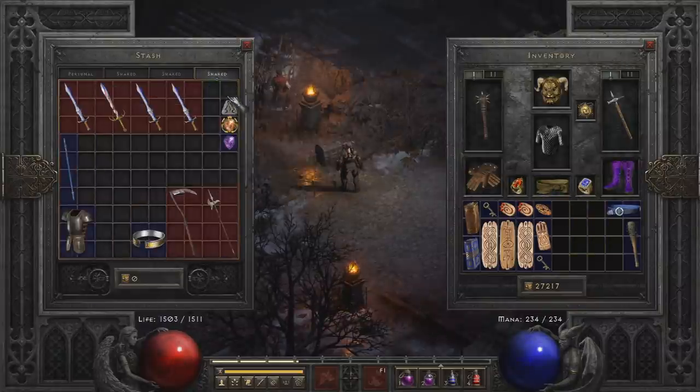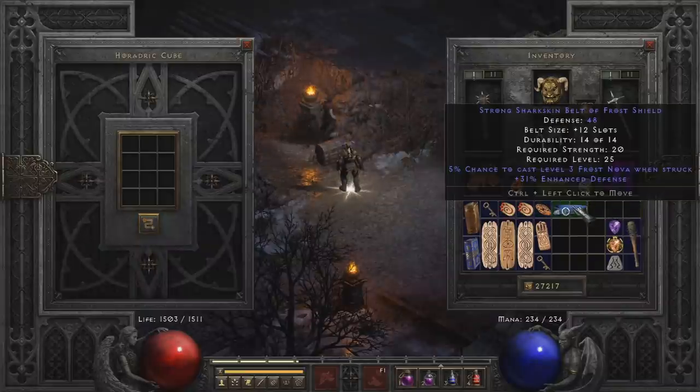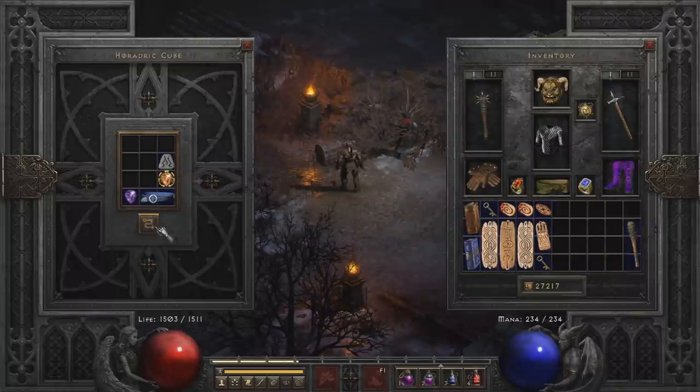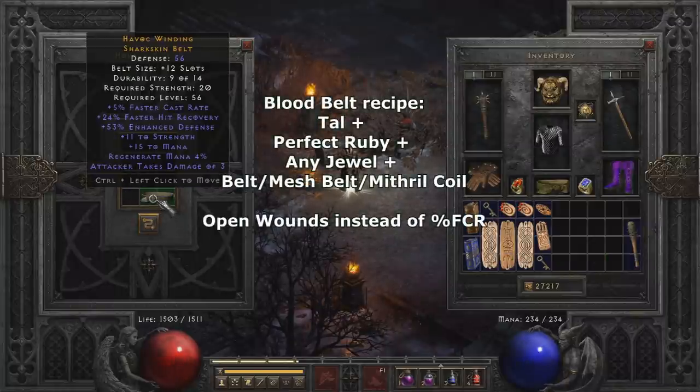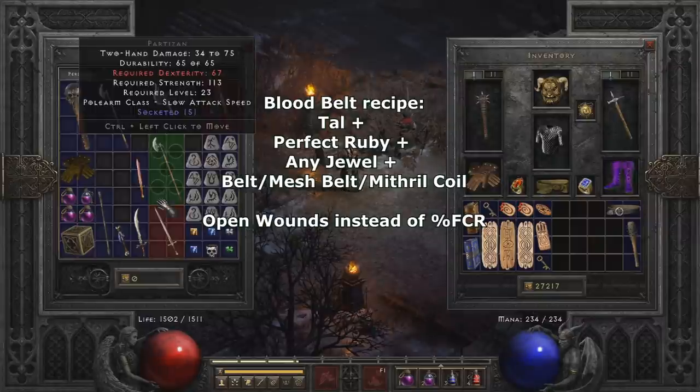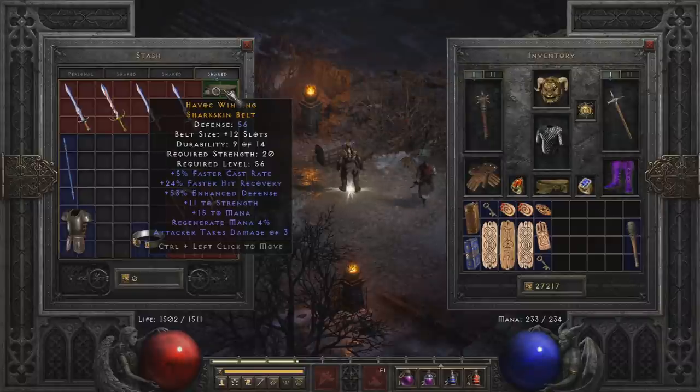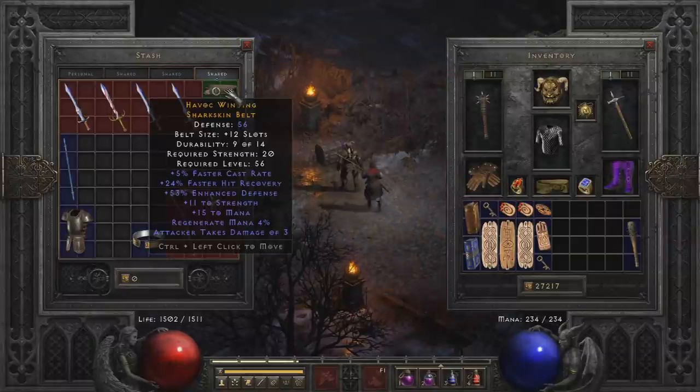One more I could mention is a crafted belt. If you use a Sharkskin belt type — I believe the options are a Light belt and a Vampire Fang belt — with a Perfect Amethyst, any Jewel, and an Eth rune, this will craft Open Wounds on it. Open Wounds will prevent healing and also does a percentage of the monster's health in damage, not as much as Crushing Blow but pretty decent. So if you want an Open Wounds belt, I'll show the recipe on screen — you can see a general idea of what you can make if you don't get a String of Ears.